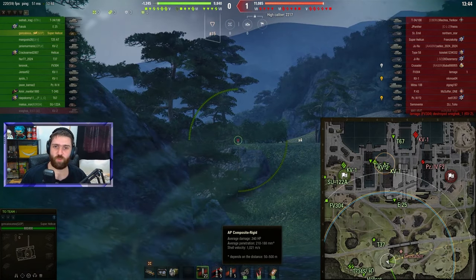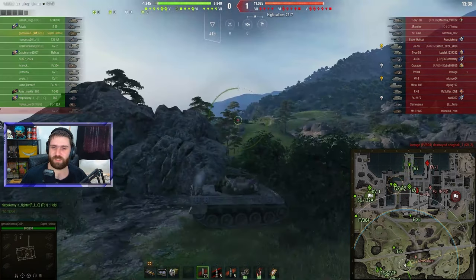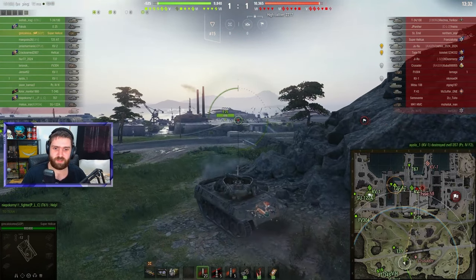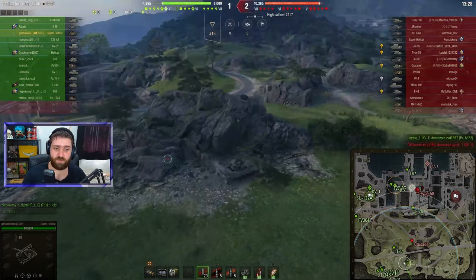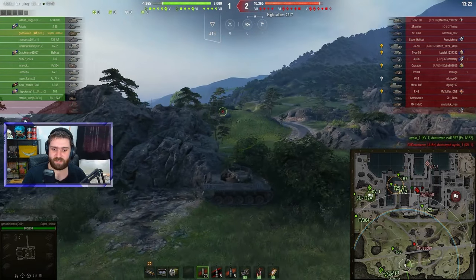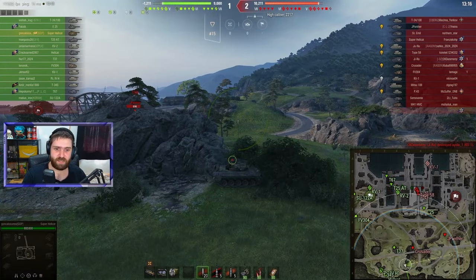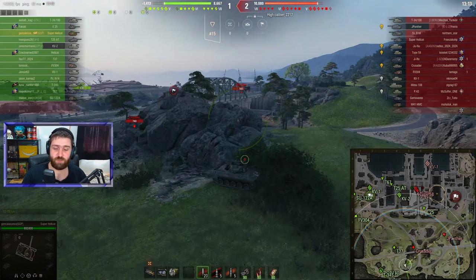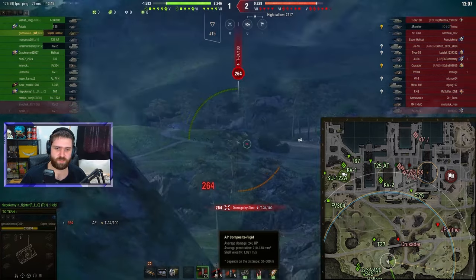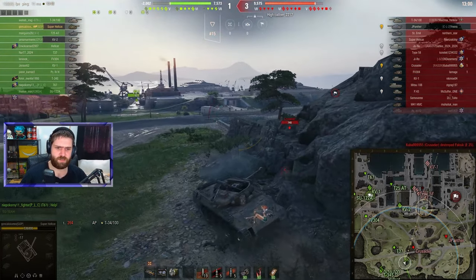167 millimeters of standard pen per shot is kind of underwhelming at tier 7. Gold rounds give 210 millimeters - once again, definitely not something you'd like to have. You will struggle every time you see tier 8 vehicles and some tier 7 heavies as well, so you need to find yourself in a very nice matchup for this vehicle to work. It doesn't have good view range at 370 base, and shell velocity is pretty bad as well - 853 meters per second on standard rounds, 1021 with premium rounds, and only 823 on HE rounds.